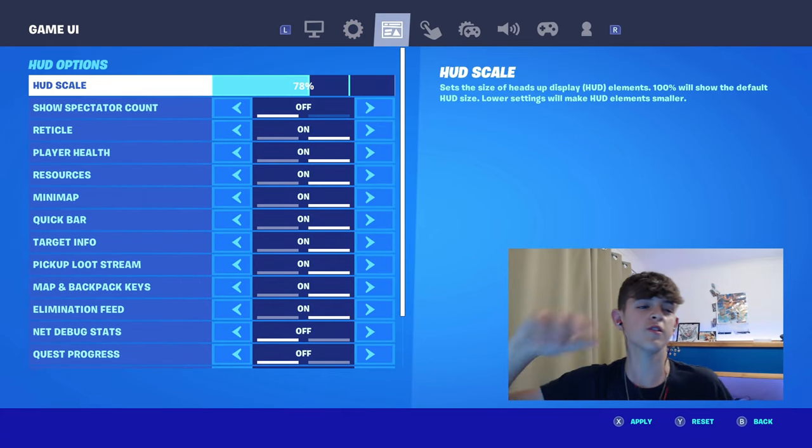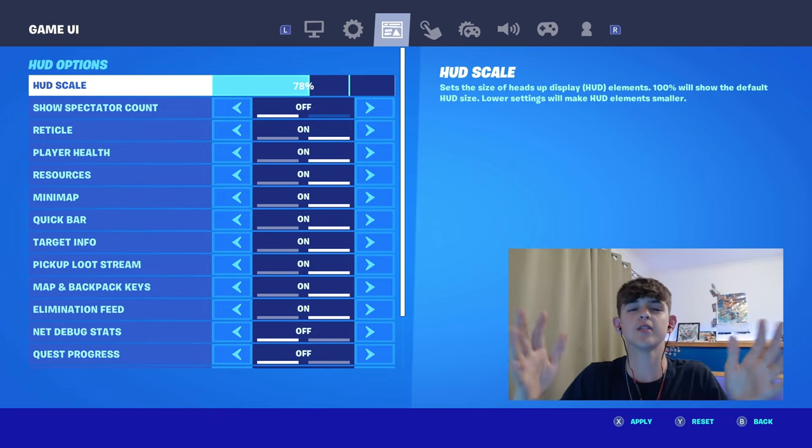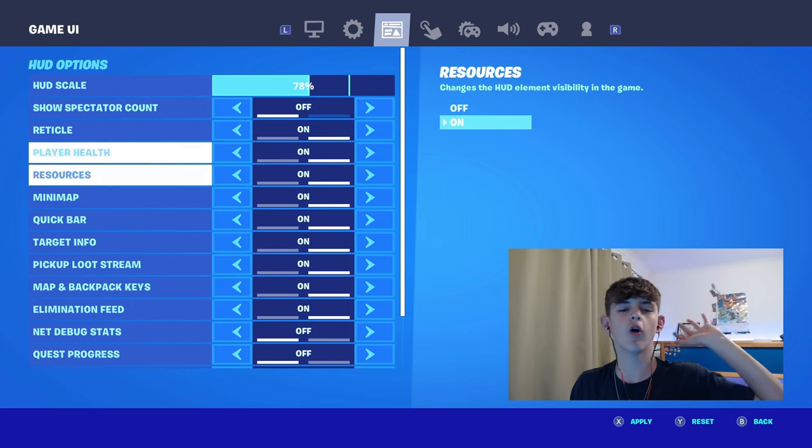We can now move on to the HUD options. First thing first, make sure your HUD scale is anywhere between 60% and 80%. This is where you can get less delay whilst also being able to see your guns. Make sure everything I have on is on, and everything I have off is off.